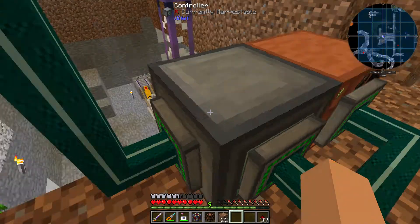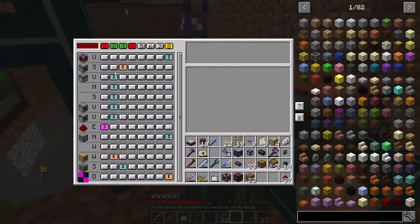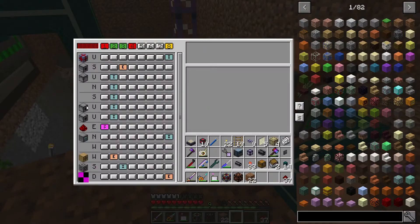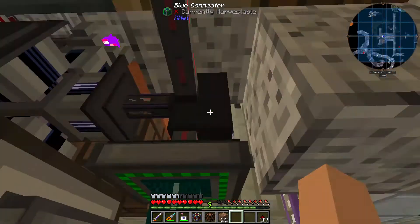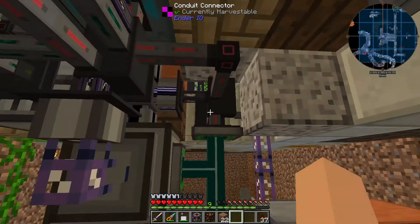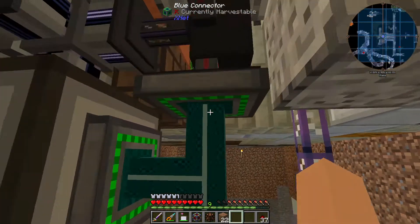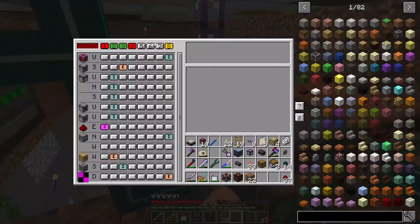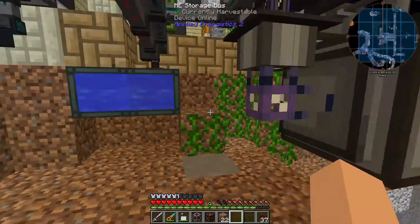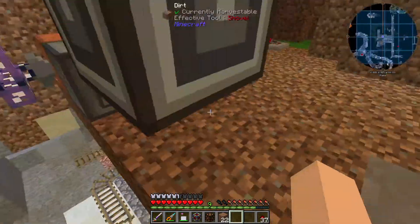If it doesn't want to extract energy or something like that, try switching worlds or coming back in — it didn't want to work for me a couple times. I would set it up, it had power, it can extract from conduits, which is really cool. I was planning to put an Ender Cell here to extract, but they can do it straight from the conduits, so that's pretty dope. Anyway, if it's not working, just exit your world and try to come back in or switch worlds.